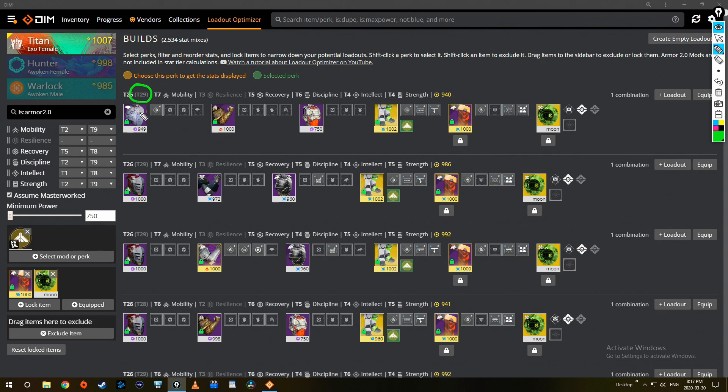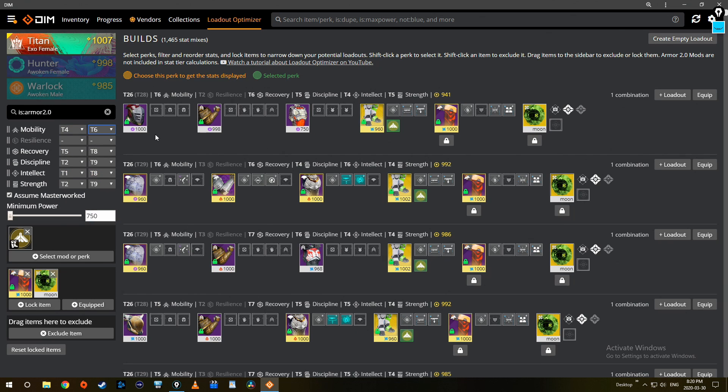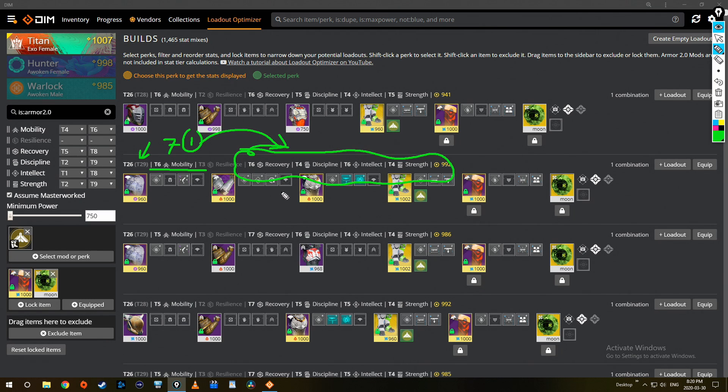At this point I know that T29 is roughly the amount I want, since that T30 had five resilience. If I'm going to play around with more filters I just have to remember I was able to have T29 with only a recovery filter — don't go too far from that; maybe down to T27 or T28 is okay. I'll tighten mobility filtering to four to six, because I don't really need seven mobility on a Titan. The top build still has T29 tiers — the mobility's at six, meaning that extra tier shifted somewhere I actually care about.